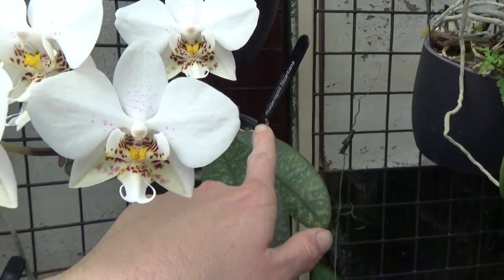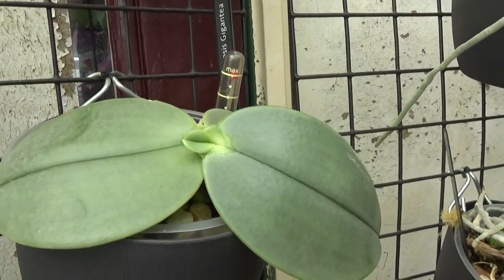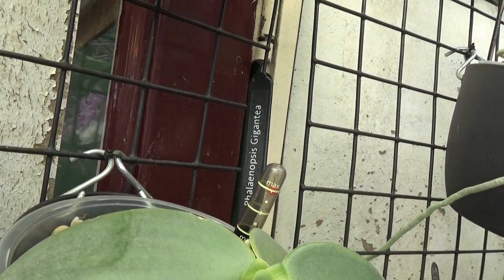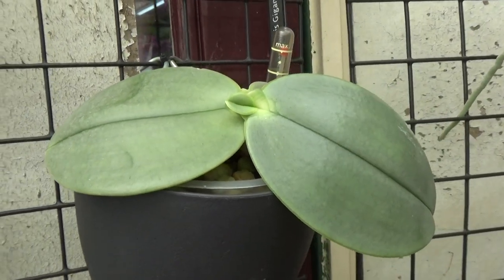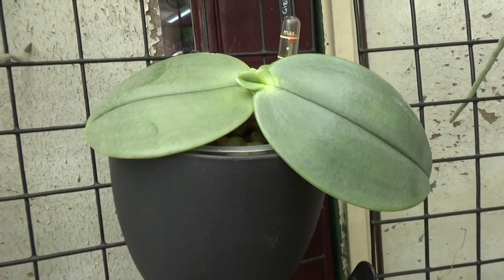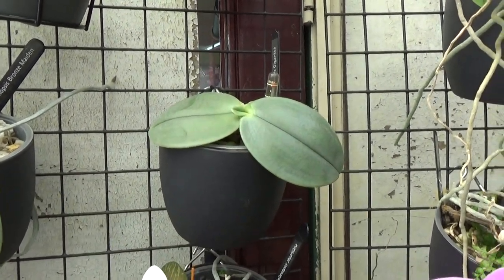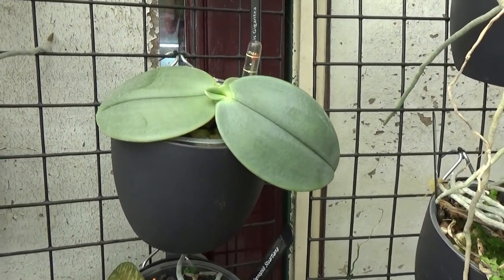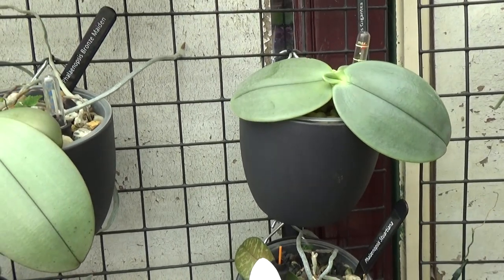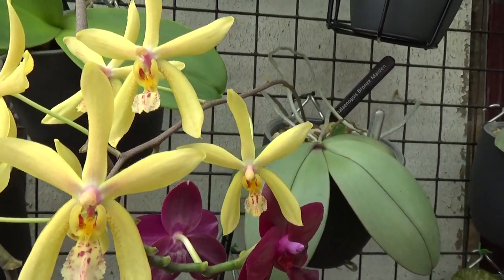Then a funny one — this is probably the smallest phal I have with the biggest name: Phalaenopsis gigantica. It grows incredibly slowly but it is growing, starting a new leaf. I didn't realize I was buying such a small variety; otherwise I might not have bought it because of how long it takes, but it can become incredibly large, so that's the beauty of it.